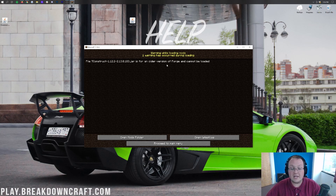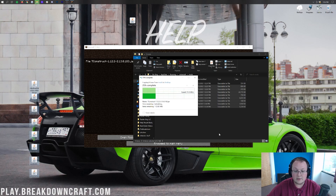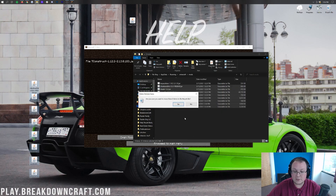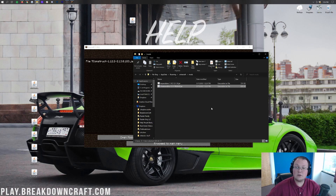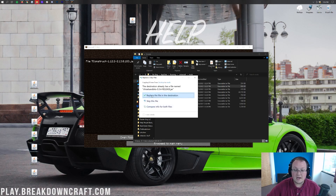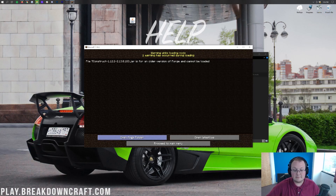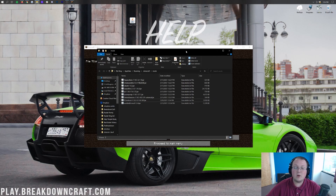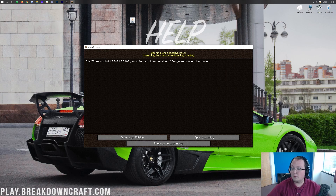If you're having an issue, open your mods folder and remove all the mods except one, then launch Forge. Then add back each mod one by one, opening Forge every single time, until you finally hit the one that's not working. It's time-consuming and tedious, but that's what you have to do. If you can't even get to your mods folder, we have a video in the description on how to get to the mods folder without going through Minecraft — it's very simple and quick.